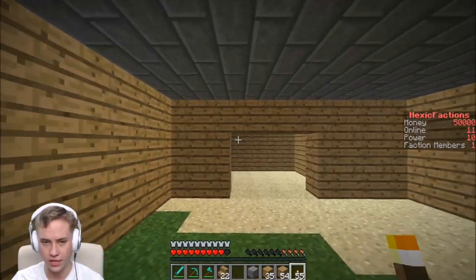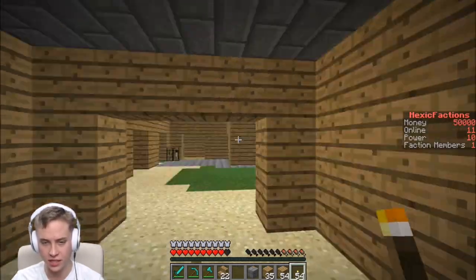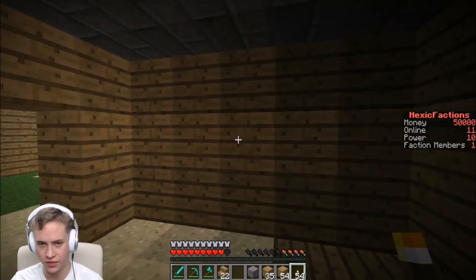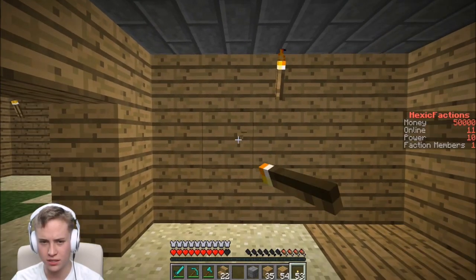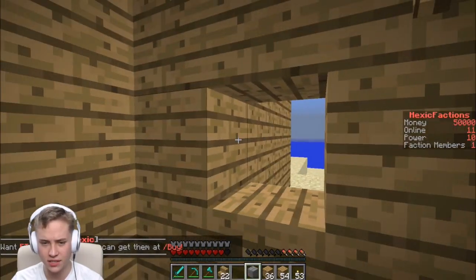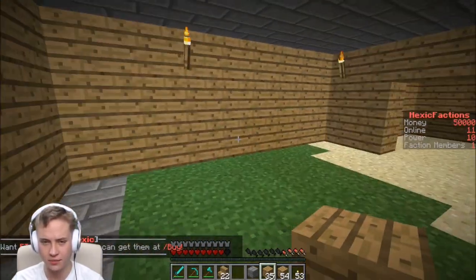I'm gonna put a couple of torches around. If you don't know, this over here is the little watch room area. Then there's supposed to be like a little vent area that comes over here, which I may or may not have sealed up. I'm pretty sure I had a little vent — I guess I don't have one. I think I might add a vent.